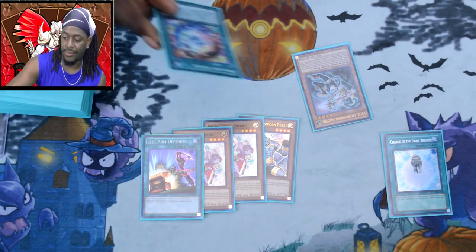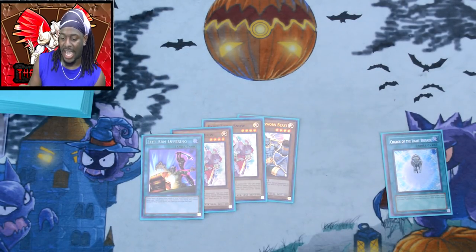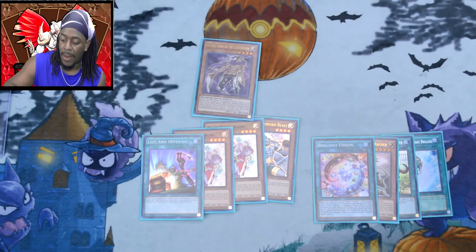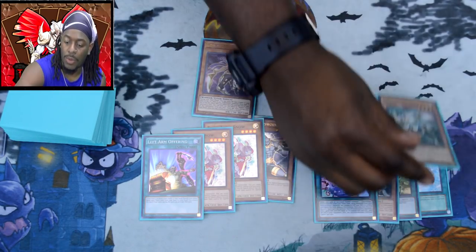What I would do in this situation is try to avoid using Left Arm Offering but definitely activate Charge. So — Felice, Brilliant Fusion, Grass is Greener — that changes the entire landscape. This isn't the best of hands; one of the cards got milled with Grass is Greener, but that's the price you pay. I can still do the Brilliant Fusion combo, but I won't have any monsters to normal summon. So I'd just get Raiden, summon Raiden, and activate Raiden's effect.